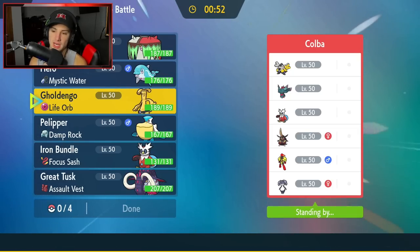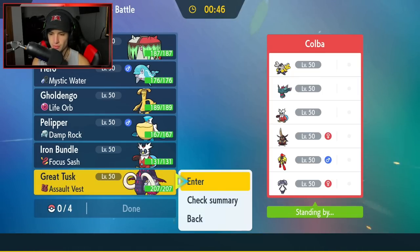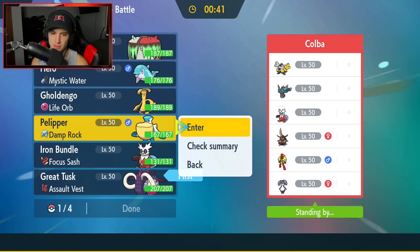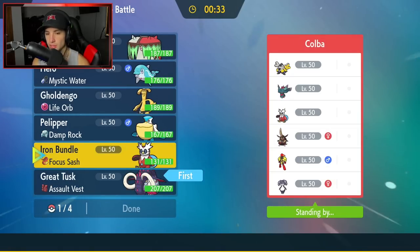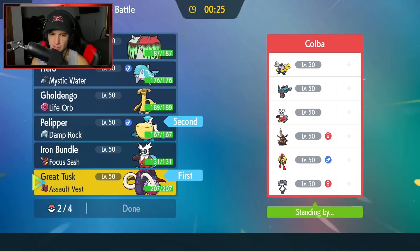With Ice Spinner I can break terrain, and going into Palpalpad I can set up Tailwind instantly. Alternatively I can go for Icy Wind for speed control, but Armarouge would still be an issue. Setting up Tailwind feels like the best bet here.